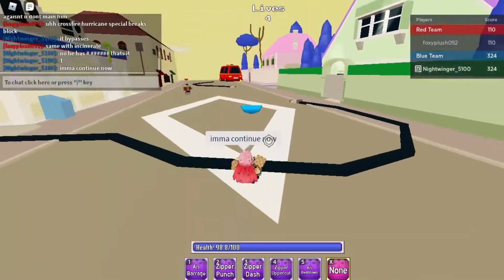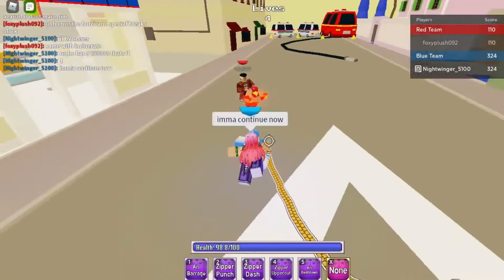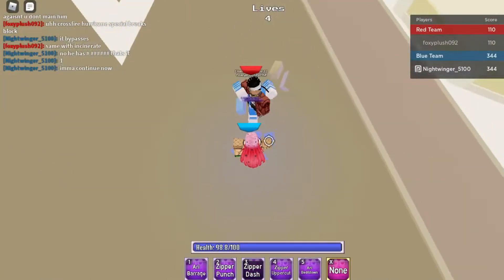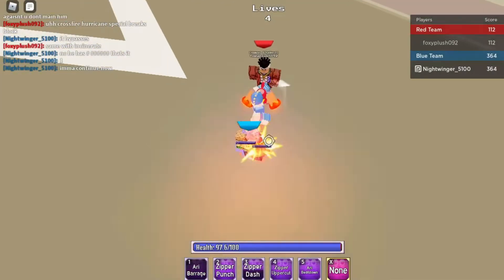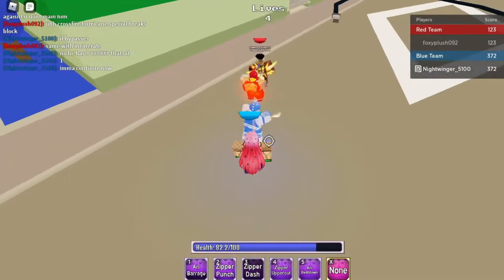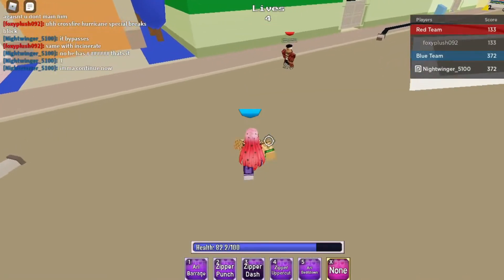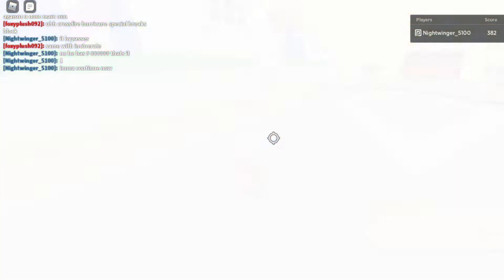He just quits the game after going back and forth telling me to stop blocking. I dash M1 and got in with the barrage, hit with an M1 dash, connected with Zipper Dash, and then he just left.